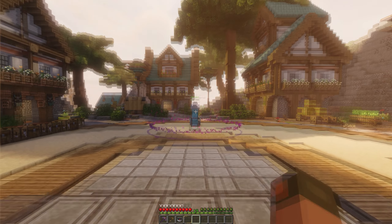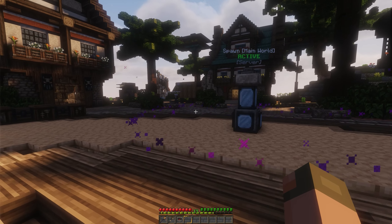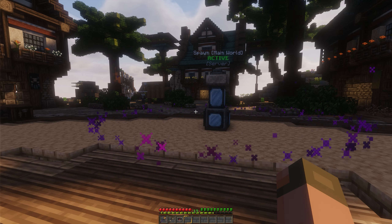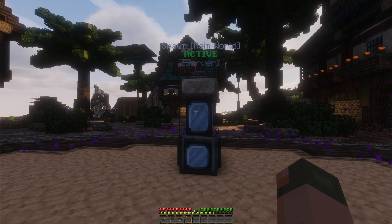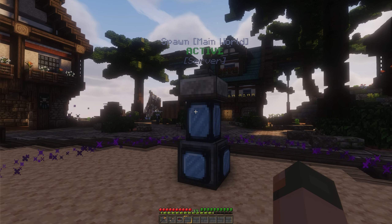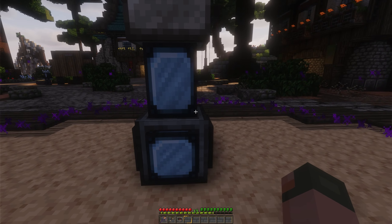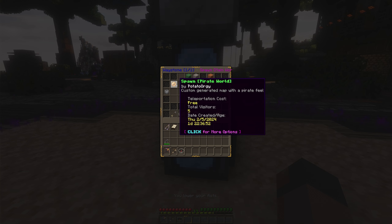One big change: we are no longer going to have a slash set warp system. You will no longer be able to slash warp to certain locations. The only two exceptions are slash spawn and slash home, which I'll get into later. Instead, we will have waystones. There are three different versions: a server version, a public version, and a private version. You place them down and right-click to open the menu.